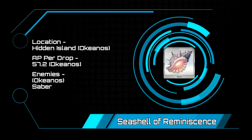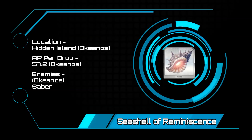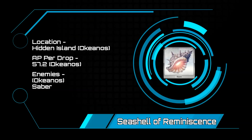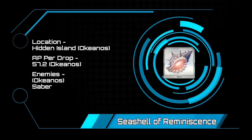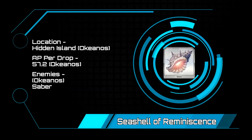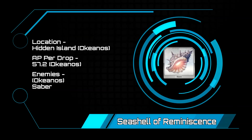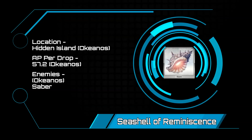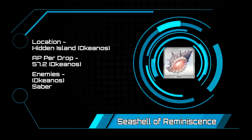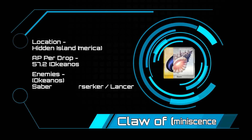Seashells of Reminiscence — be aware that this will not be available until after the summer event, but once that drops, the Hidden Island will be available in Okeanos. It is going to be the place to go at 57.2 AP per drop. You will be up against a stage of sabers, and while all of the enemies are very low HP, you will have a 131k boss enemy on the last wave.